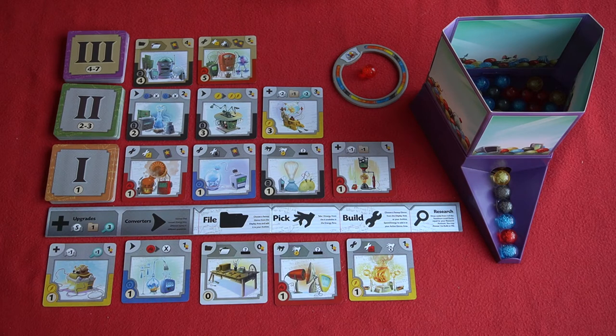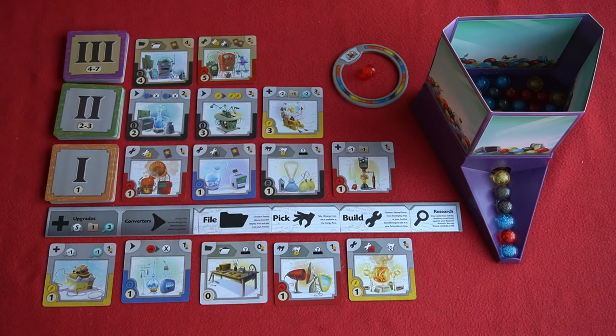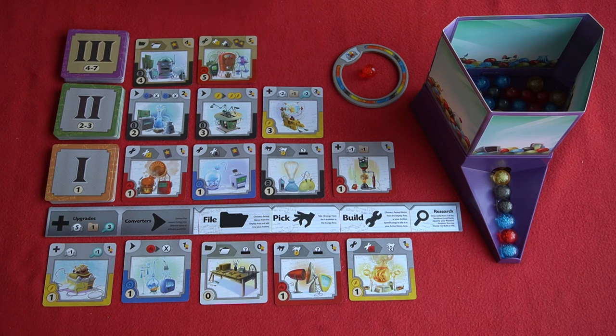You rinse and repeat this process until either one player has 16 built gizmos including their starting one, or has built three tier 3 gizmos. When everyone has had an equal number of turns, you add up all the scores. Some gizmos allow you to gain points as you play, but the bulk of your points will come from the point values of all the gizmos you've built in your tableau, found in the top right-hand corner. So that's how this game plays — what did I think of it?